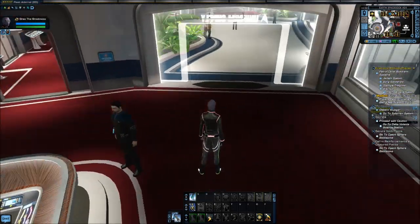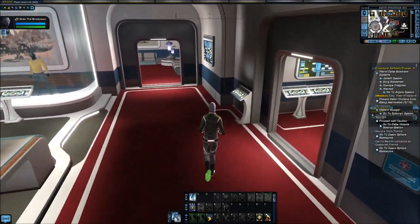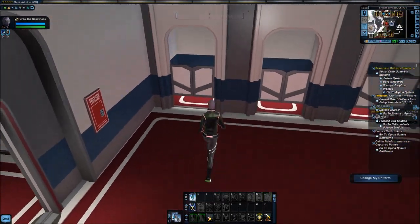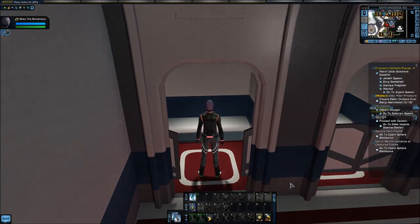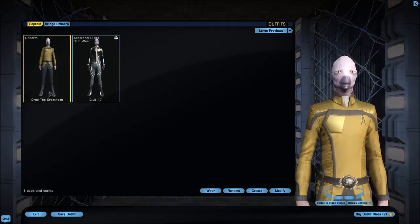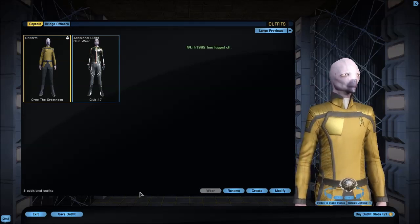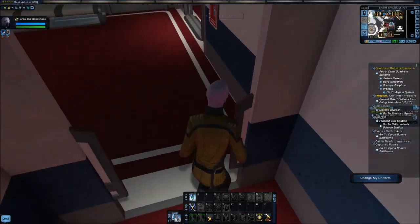Sunglasses and all. But maybe inside I don't like it, so I can always come into the changing rooms. Click Change My Uniform — it gives me the same interaction. I've got the one I'm wearing and the one I'm not wearing. I highlight the one I'm not wearing, click on Wear, and it's back.